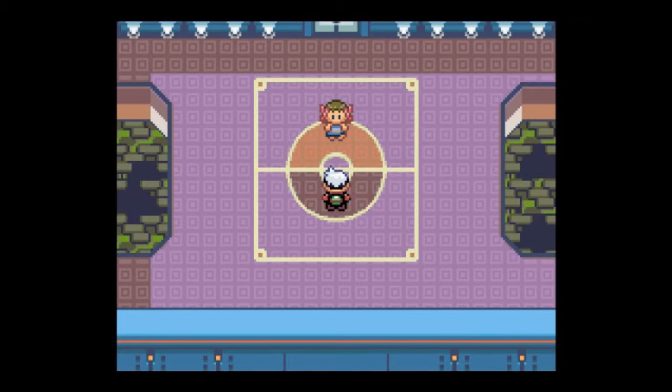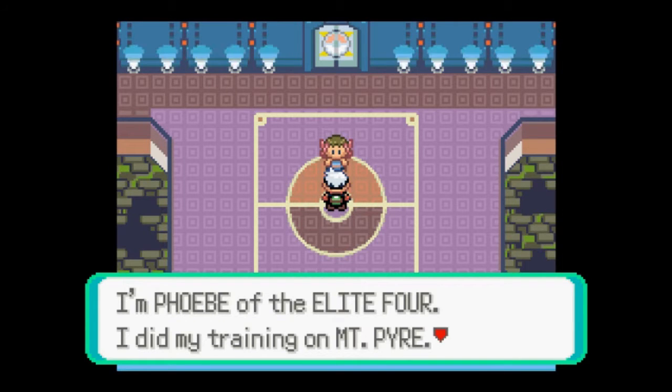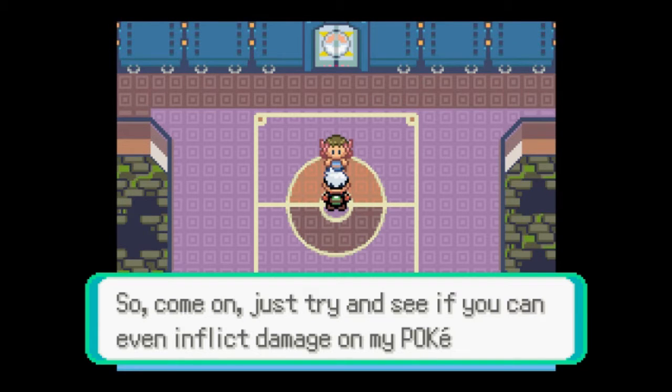Now, if you remember correctly, the old Ghost Master was Agatha — a crinkly old lady that looked ugly. Let's fight this lady, shall we? Come on, just try and see if you can inflict damage on my Pokemon. I'll do more than that, lady.